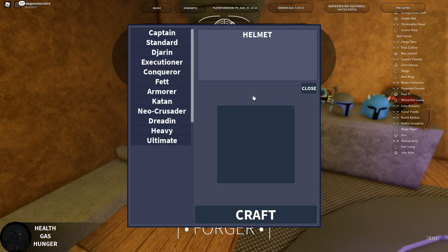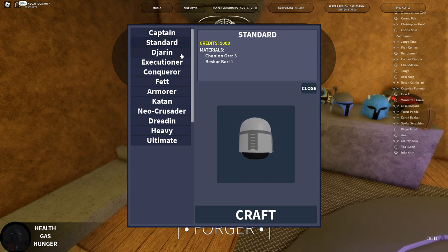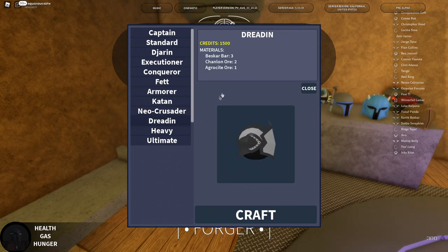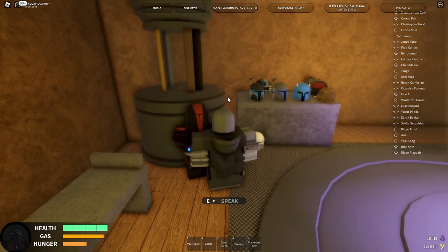Now I'll show you the helmets you can get. The first is the Captain — one of the more expensive helmets, it's new and pretty cool. Standard is pretty boring. Djarin is the helmet I have; it's true to the one in the Mando series. Executioner — I see a lot of people rocking this but it's not really my taste. Conqueror is really cool because its base color is black. The light gray areas are where your helmet color gets applied, so keep that in mind. Neo Crusader is a goofier helmet. Dredd is a knight helmet that costs three Beskar — some people think it's worth it. Heavy is another solid choice. And finally the Ultimate helmet, which kind of looks like Dream. That's about it for all the Mandalorian helmets at the Mandalorian Forge location. If you have any video ideas, put them down below and I'll see you in the next one.